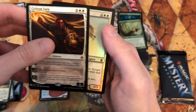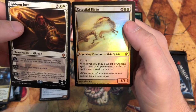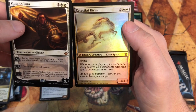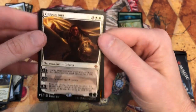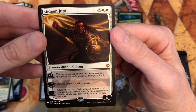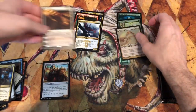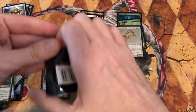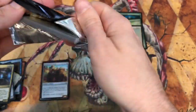Gideon Jura — a planeswalker I didn't have before. And we have Celestial Kirin, a legendary creature: flying; when you play a Spirit or Arcane spell, destroy all permanents with that converted mana cost. That's interesting. Well, Gideon Jura is pretty cool.